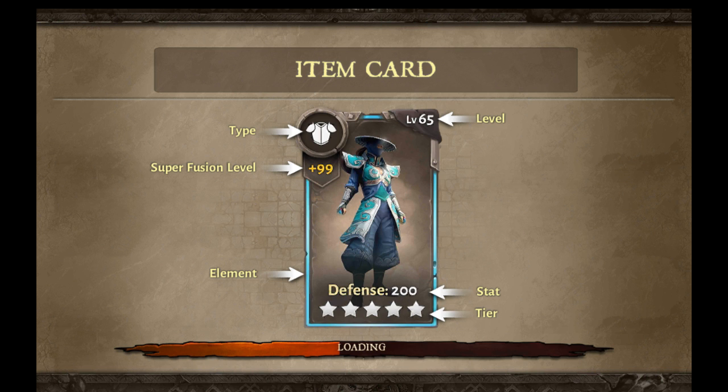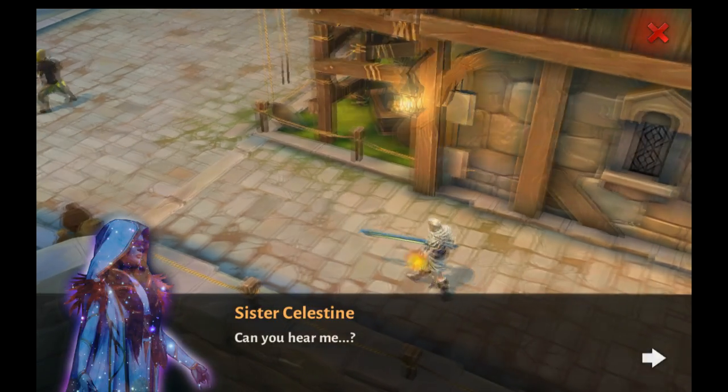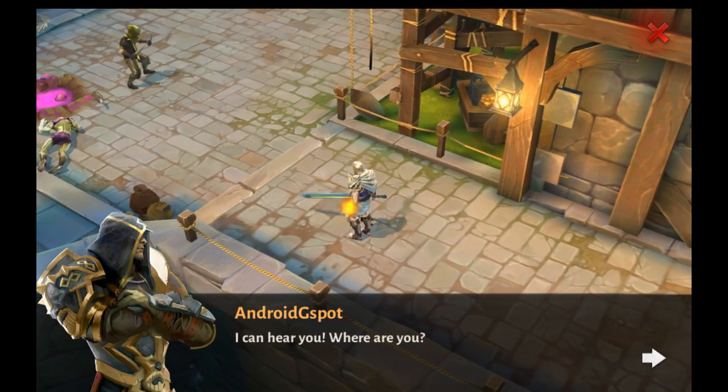I've done a video for Android Game Spot, so if you want to see the intro of this game, you should be seeing a link on your screen right now. It basically starts with you picking your name, class, and a weapon. There are many weapons to pick from — for instance, a sword, long sword, double sword, spear, and so on.